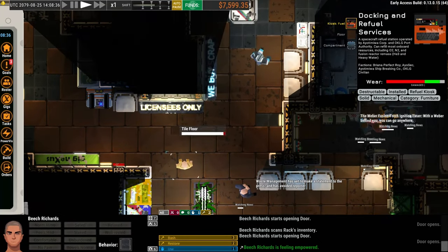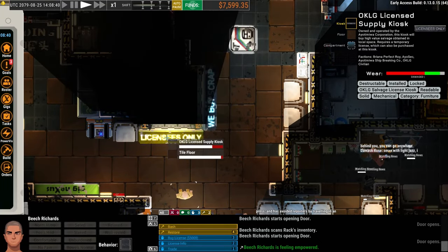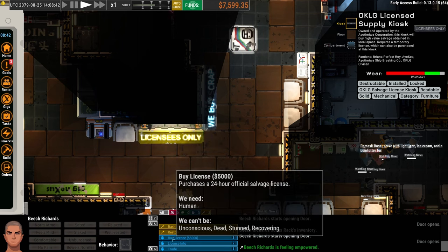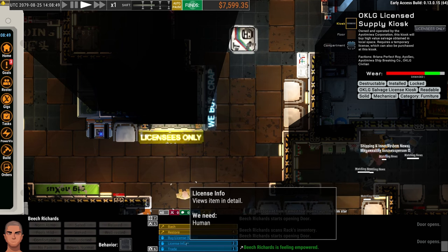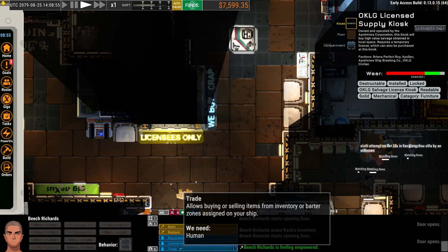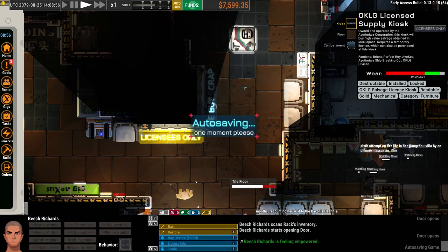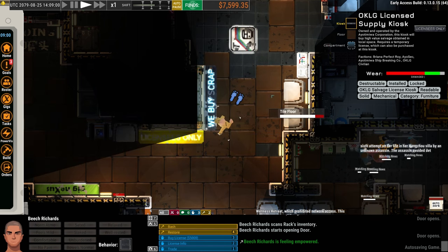We currently don't have a license. We have enough money to buy one — right-click License and we can buy one for $5,000. We're going to skip that for now. There's a little trick early on in the game that will sometimes work for us. The license information says licenses are good for a day and we could trade at this counter, but we don't have a license so they won't really talk to us.